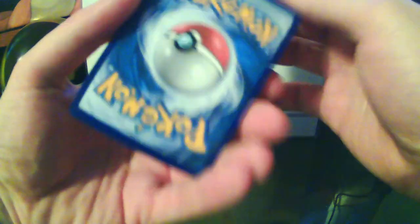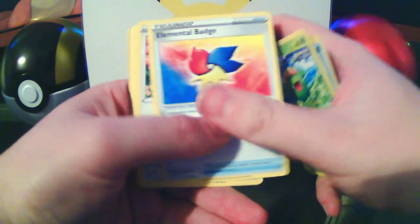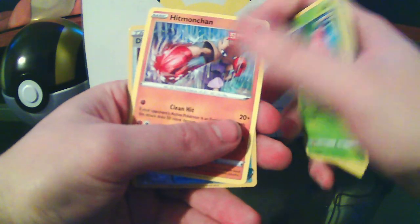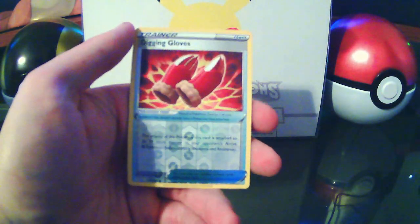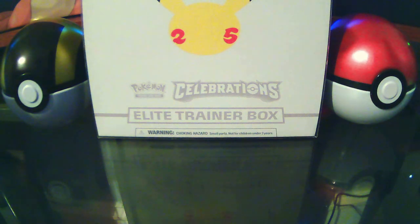Starting off with the card trick — ice cube, Kiplume, elemental badge, Teddy Ursa, Vaporeon, Hitmonchan, digging gloves trainer as the reverse, and a Sharpedo as the rare. Not very good luck on the first pack, but we're only one pack in.